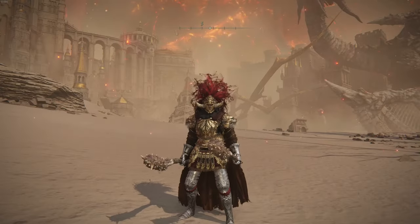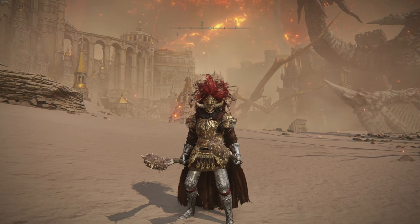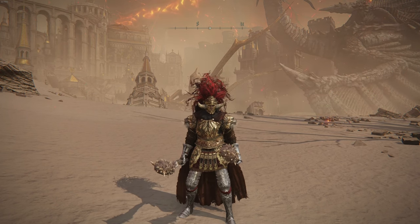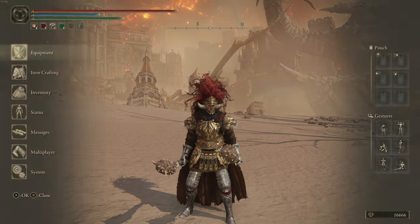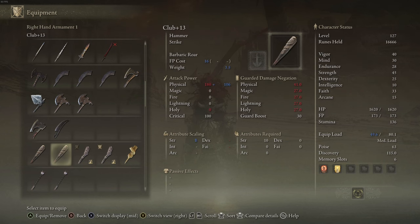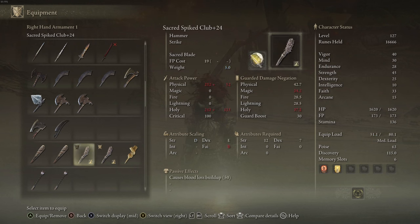Hey everyone, Cobra here, welcome back to my channel. Today we're on Elden Ring and I'm going to be showing you my build - I call this the Sacred Smack build. I've seen builds where people use the starter club with some holy damage, but we're doing an upgraded version. We're using the spiked club, which deals physical damage with a passive blood loss build-up of 50. I've imbued both with Sacred Slash, the ash of war, which gives them holy damage. So we deal physical, holy, and blood loss to enemies.